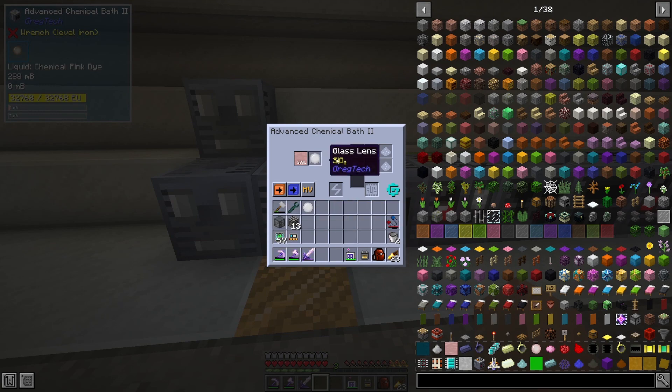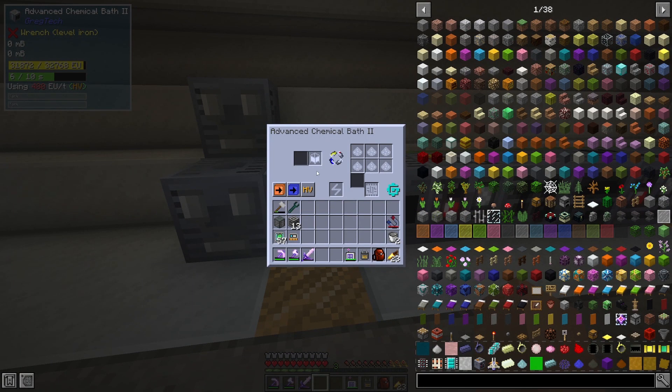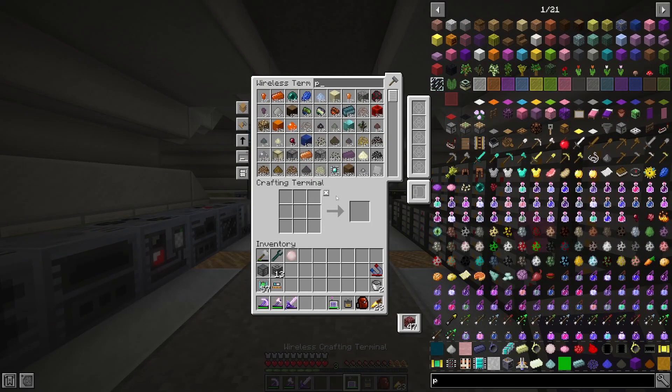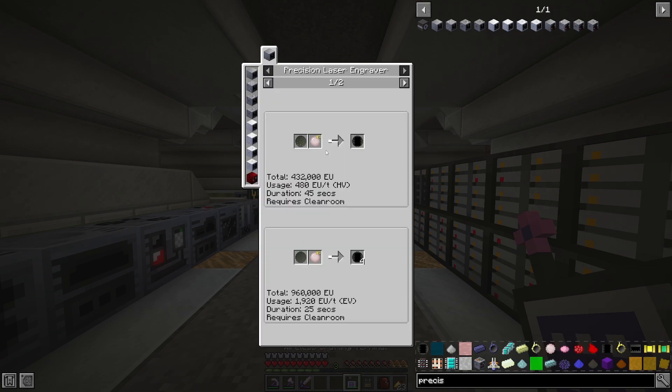We'll throw that in there with a glass lens. I made another brown one by accident apparently — that's fine, you never know, we might need it in the future. Probably going to waste but that's fine. Okay, from there we need to get our precision laser engraver. What level do I need for this? That is an HV with phosphorus. Not the worst at all.